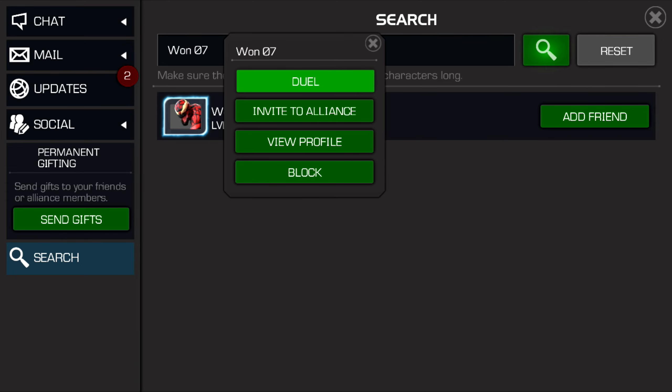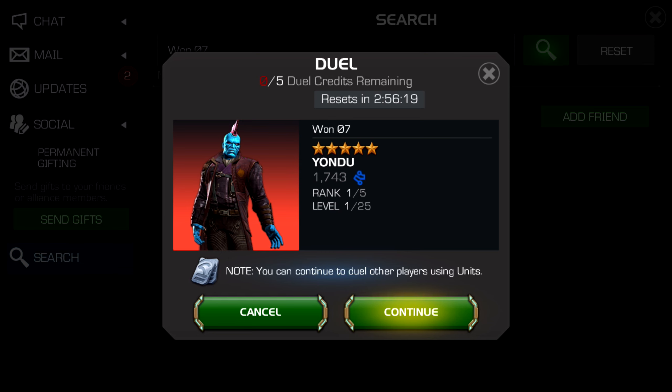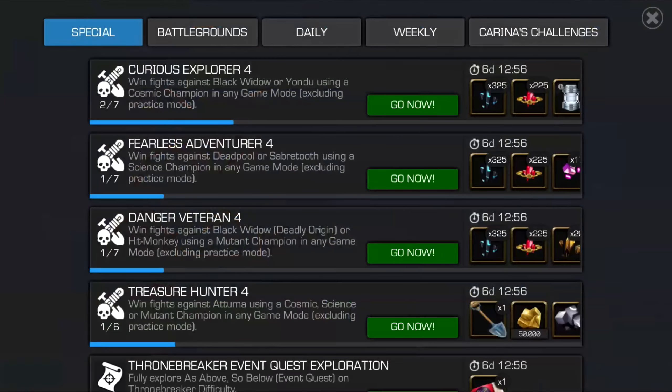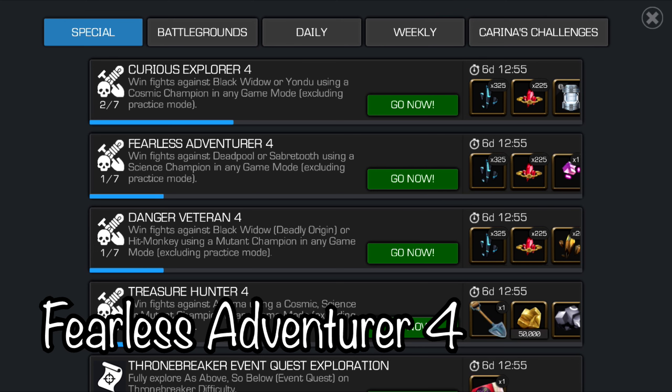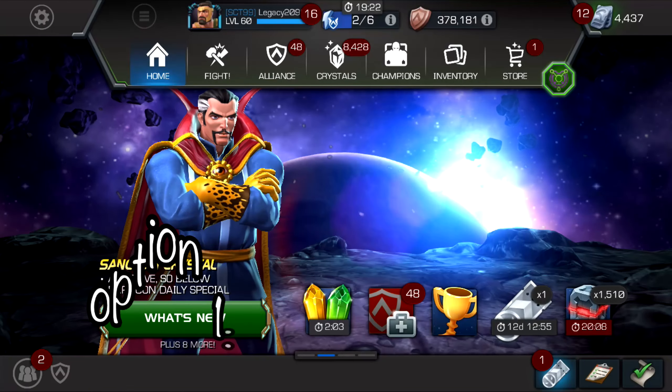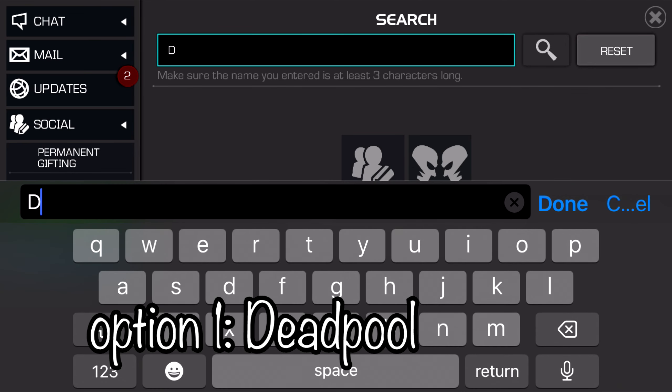The other champion for Curious Explorer 4 is Yondu. For that, just go to Duels and type in 107. It's a Carnage profile picture, and it brings up a 5 star Yondu. I'm only going to do one fight on each, like I did for the other weeks, so that I don't use as many units. I'm already having to use units on this one because I screwed up and had my mic muted on the first attempt.